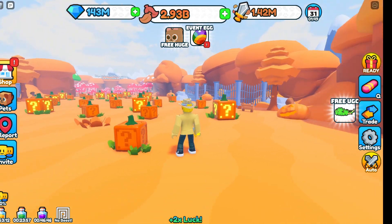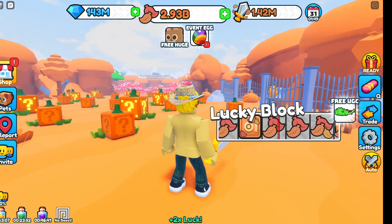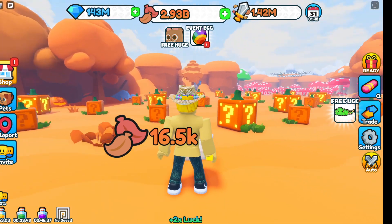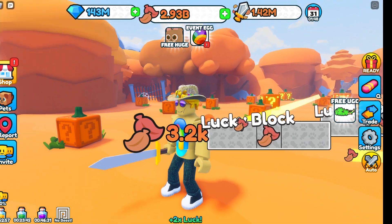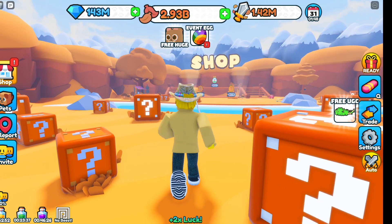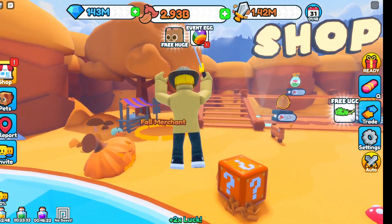That 5k leaf currency opens the next zone: the pumpkin zone. These pumpkin blocks are absolutely my favorite blocks in this game — I love them, they're perfect. You break these blocks to progress, and you'll need to reach 1 million. To get to 5k first, you'll need to break some blocks and open 250 eggs.